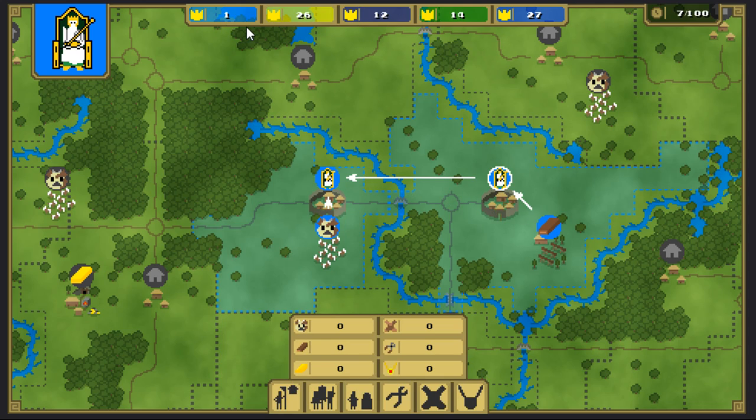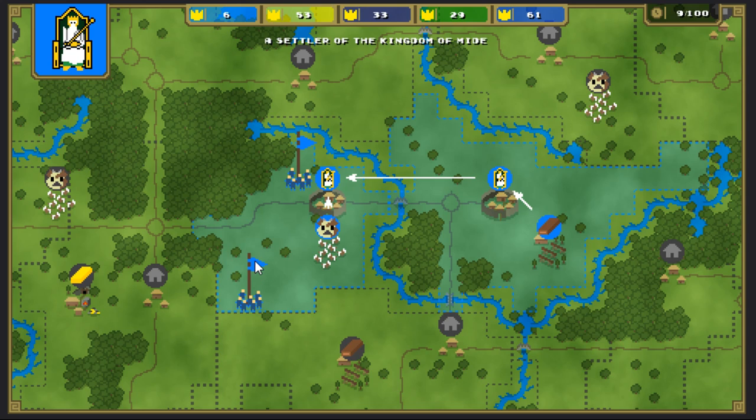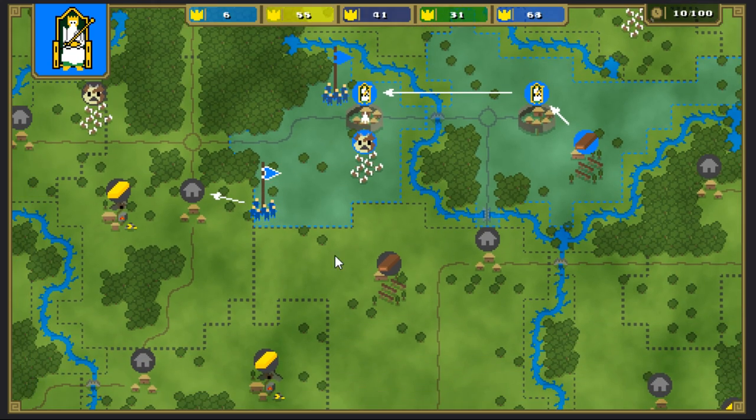My points are up here at 1 right now. The more trading you do — I guess you lose resources in the process of trading — but you also gain points by doing that as well. So the wood is now getting transferred over to our kingdom. We can build a couple more settlers here if we want and go send them out.